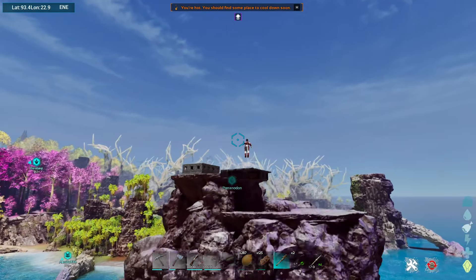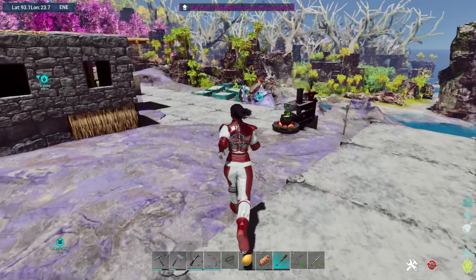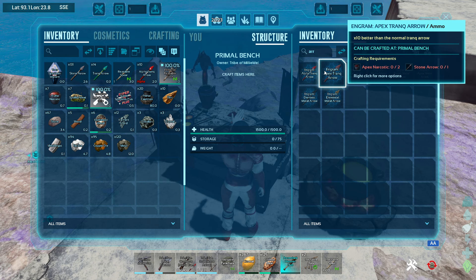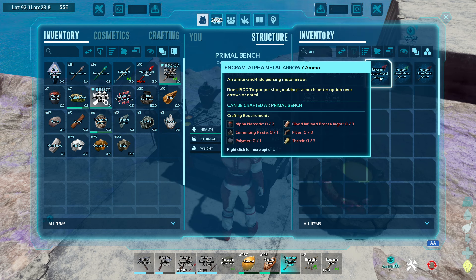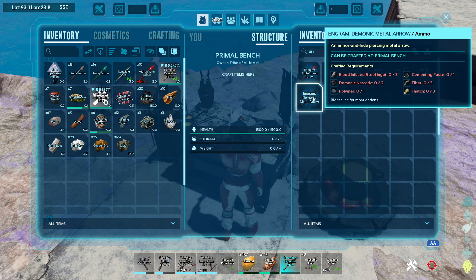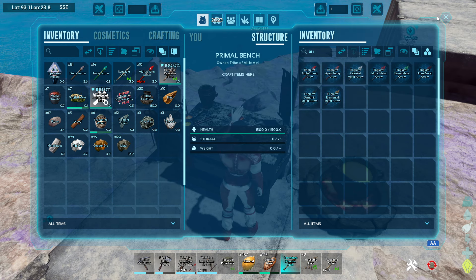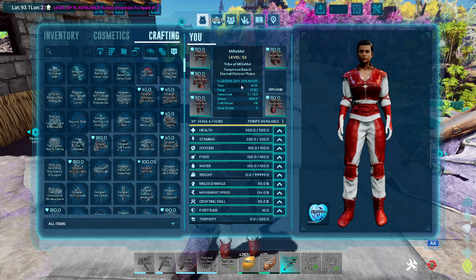I need to make some alpha tranks because those will work. Your apex tranks are 10 times the power of your typical trank arrow. Let's go to the bench and check. Your alpha tranks are four times better, apex are 10 times. Celestials — I can't see anything about them yet. You also got medals. Elemental does 6,000 torpor per shot, bionic does 9,000 — that is amazing. Alpha medal is 1,500 torpor. I need to get my fabricator on and level up. I'm already level 53 because I do a lot of crafting.